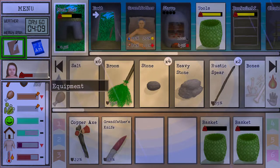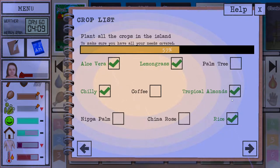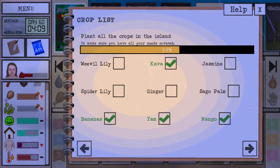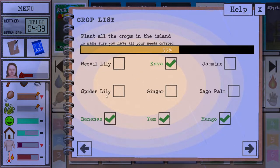We also planted some dry herbs, so we planted some mushrooms here, some tropical almonds, some rice, some chili. So the number of things we still need to plant is going down. I would like to plant some flowers in this episode.